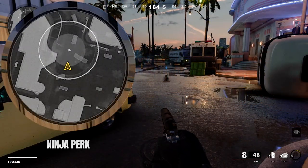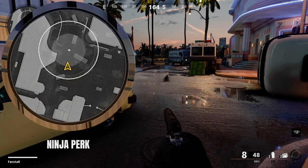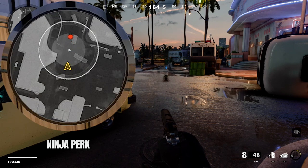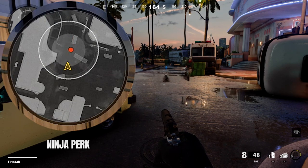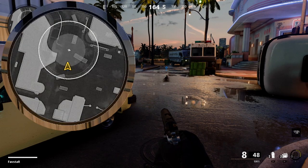The Ninja perk provides quieter footsteps and is resistant to the Field Mic. While sprinting with Ninja equipped, you'll be invisible to the Field Mic in the outer circle coverage area. However, you will still appear in the inner circle, so while it doesn't completely negate the effects of the Field Mic, it does provide some protection.